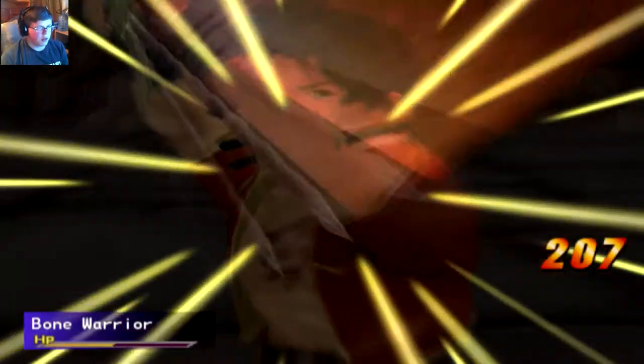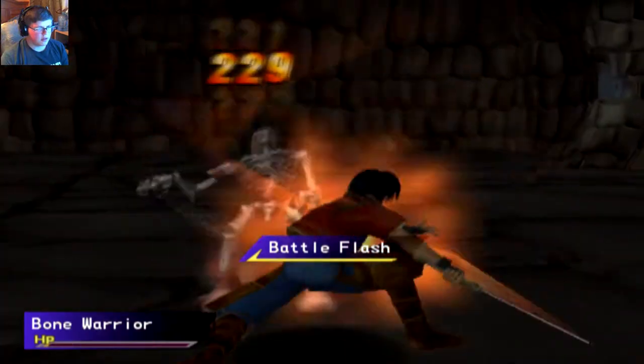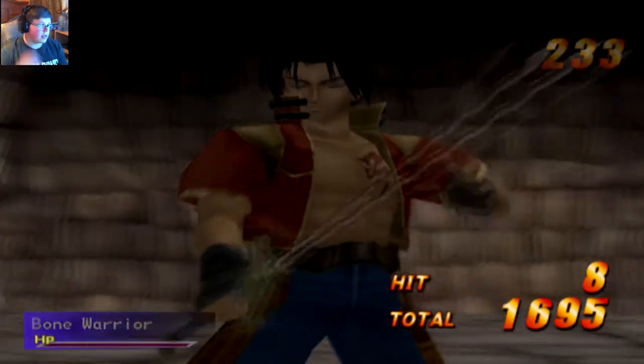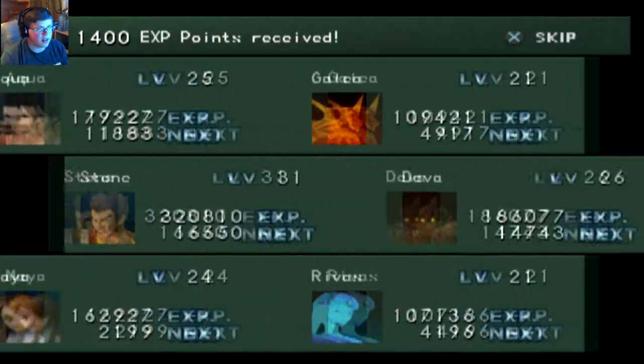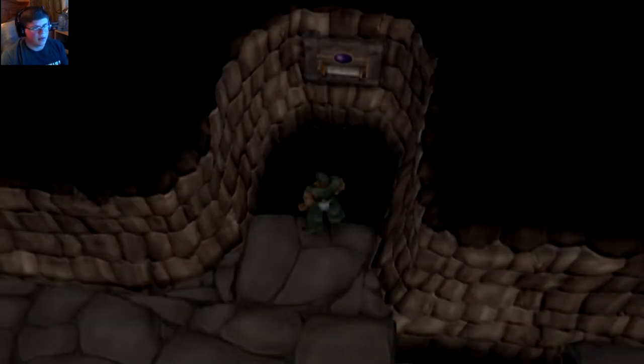So then, your boy Aqua can focus on the Ball Warrior and hopefully kill it. Yeah, nice. Down so soon. Nice. Okay, so that thing wasn't as tough as I thought it would be. Gave us like no experience, but hey, what to expect.